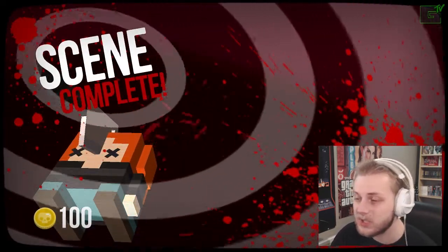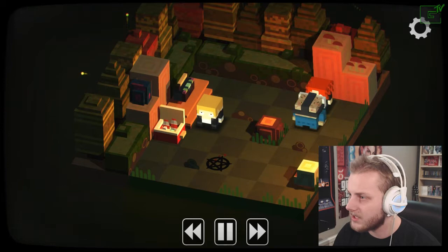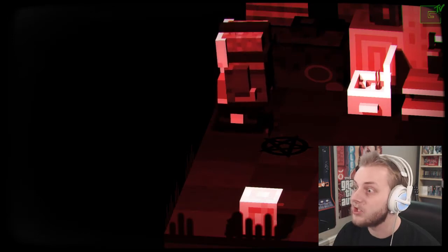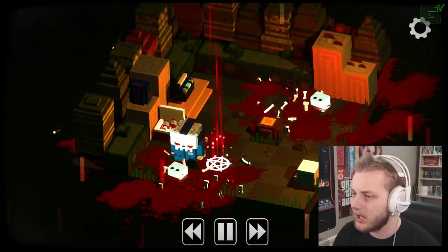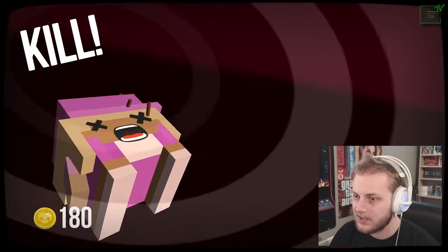Coins for something — I guess you use them to buy stuff. Alright, let's kill these guys. You got scared? Get off. Yeah, you better be scared. Is he so fat that he just jumps on them and they die? God damn! Click. There we go. Killzone.